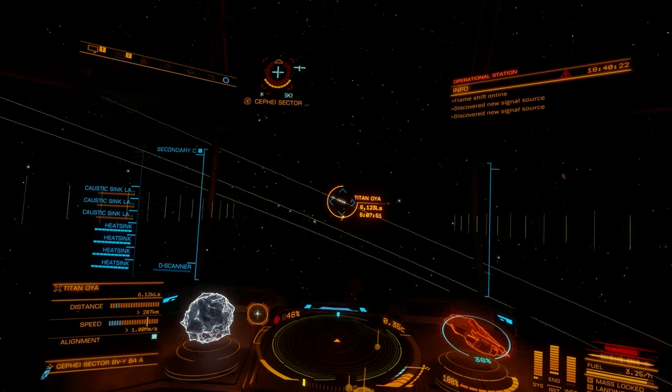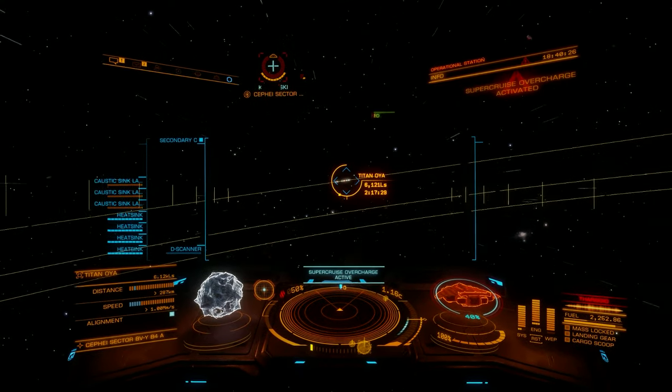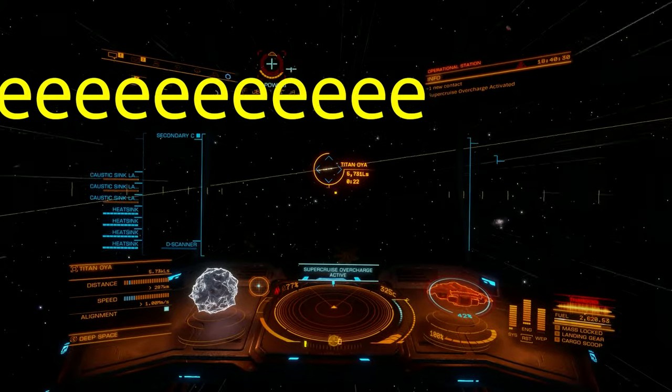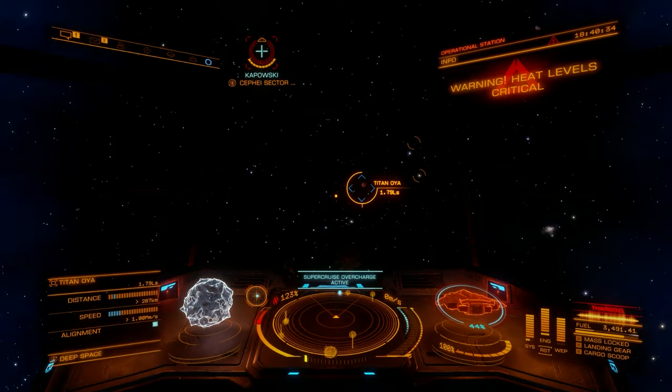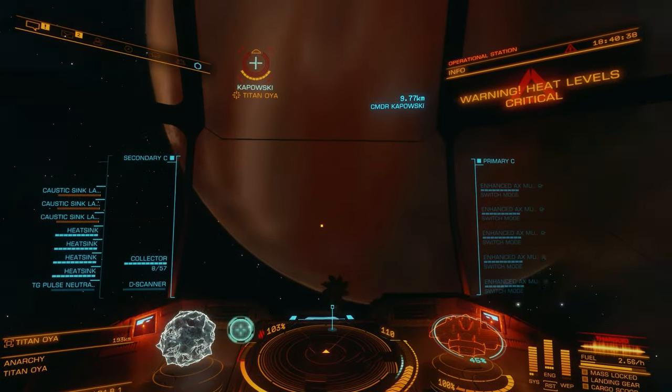I don't want my slow Type 10 to get chain interdicted by faster Thargoids. I'm there before the heat takes over my soul. Be sure your wingman is slightly out of the caustic cloud or the wing beacon just won't work.